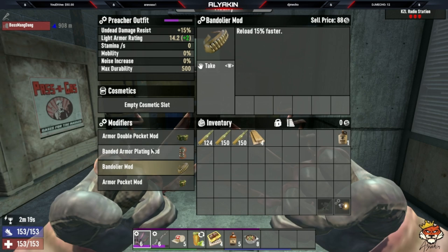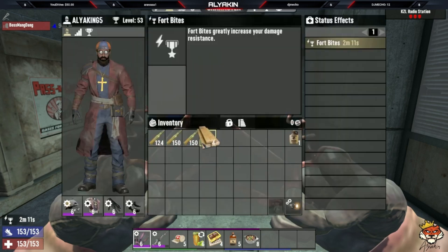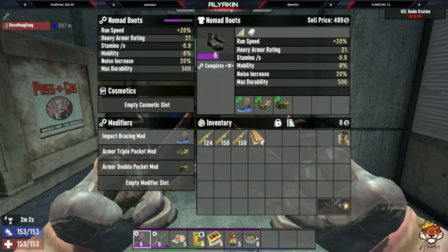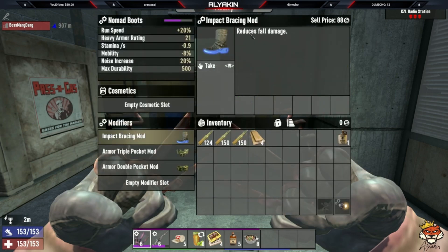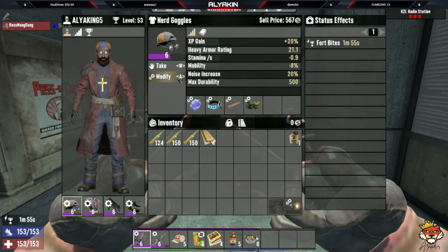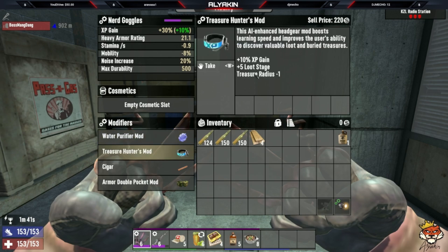Run pocket mods, preferably triple or quad, for more inventory space. Run banded armor plating for increased armor rating. For gloves use pocket mods as well. For boots I still have impact bracing to reduce fall damage, since sometimes I need to jump out of windows or from rooftops. For the helmet, take water purifier mods so you can consume murky water - especially useful when clearing buildings. Also run the treasure hunter mod for extra XP gain.